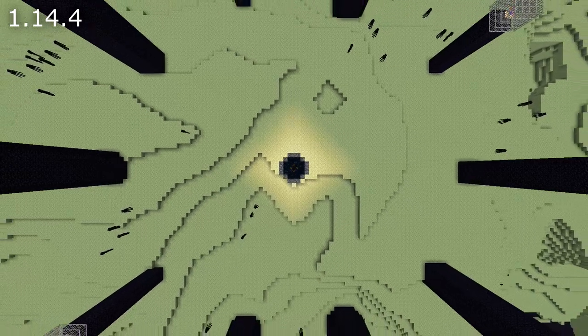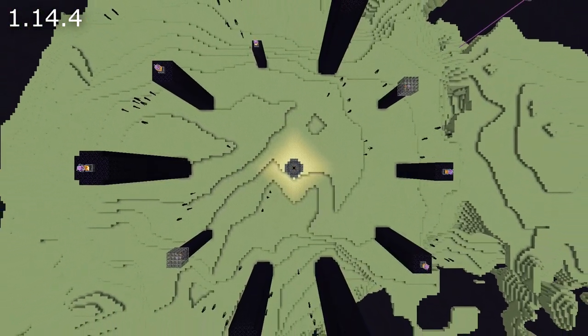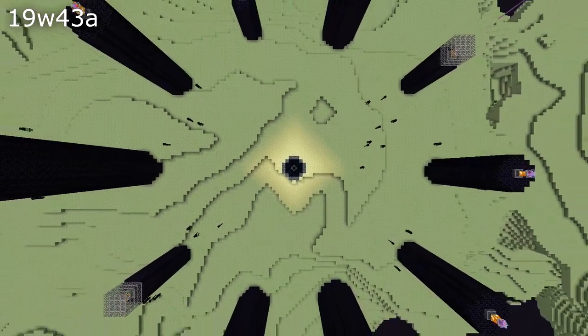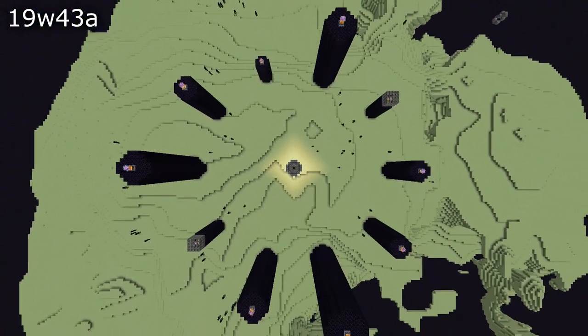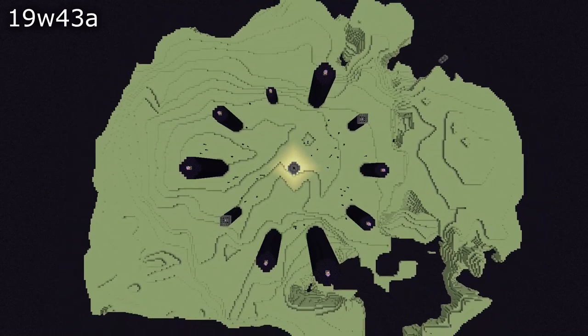World generation changes: the obsidian pillars in the End were missing some of their blocks — that is fixed and they will now generate with the correct shape again. Some of the leaves in Plains Villages had the persistent flag set, so even if you cut down the tree they would hang around. And some doors in village structures were marked as being closed despite actually being open.